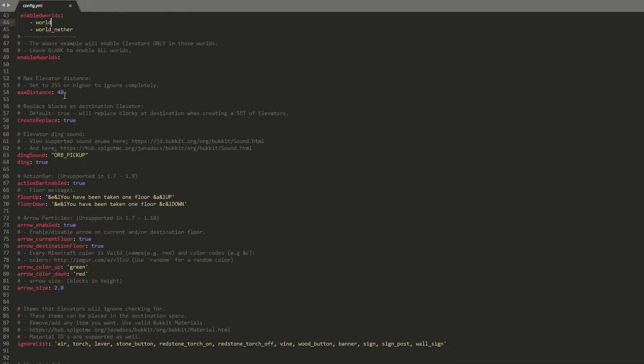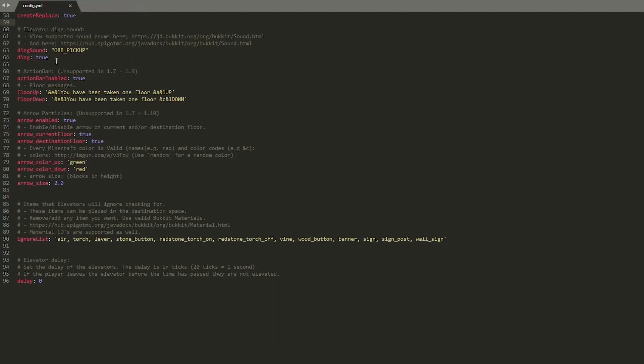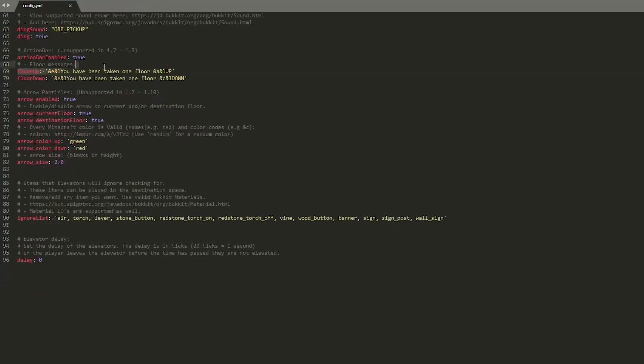Then we have any worlds that we want disabled or enabled — if you want that, you could just remove the hashtag and that would enable those worlds. Then we have the max distance — you can set it to 255 or higher to make it infinite, but set that to a reasonable value. And whether it will replace blocks at the destination elevator — if you don't want to delete blocks, set this to false. Then you have the ding sound — as you know, when you go up in an elevator it makes a ding when it hits your floor — this will be the 'orb pickup' sound as the doors open.